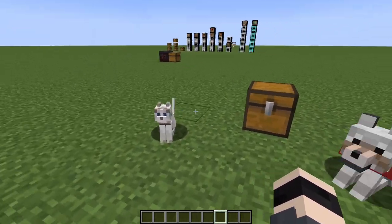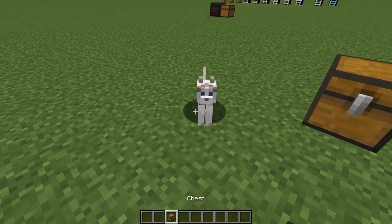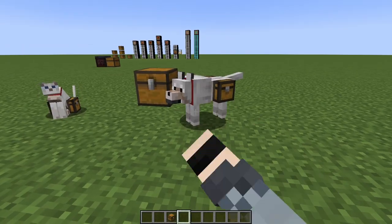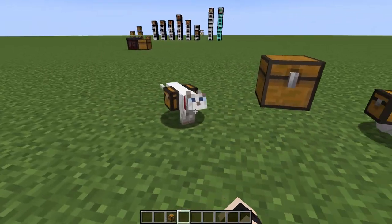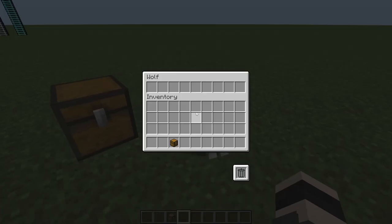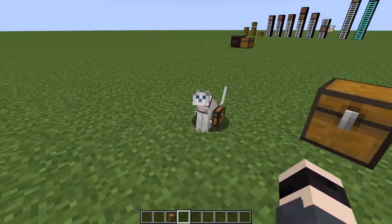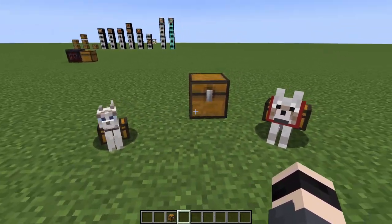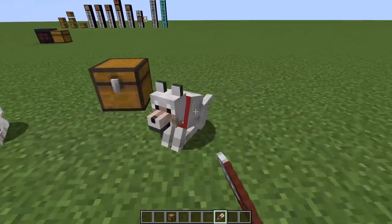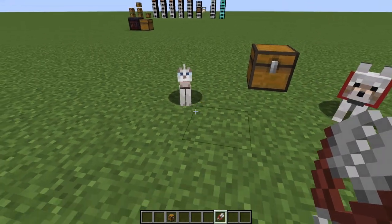How do you equip the chest on your animals? You just take a chest and right-click on them — and look, they have a chest on them. If you want to sit them down or stand them up, you need to shift right-click on them. Or if you just right-click on them, you'll access their inventory. And if you want to remove the chest from them, that's where the shears come in — just right-click on them with shears and it removes their burden of being your pack animal.